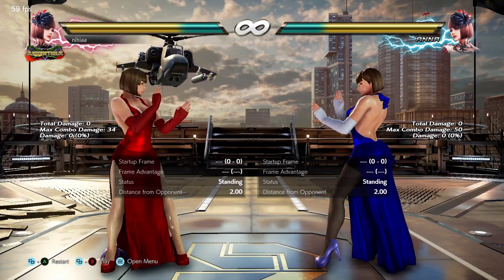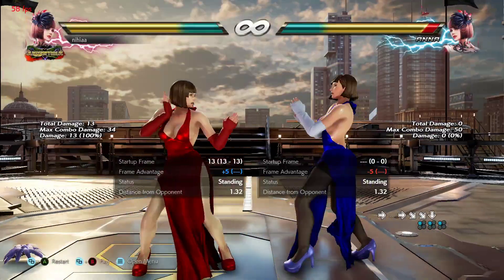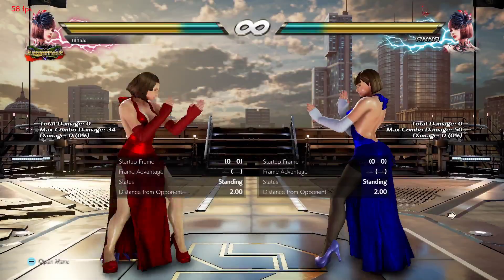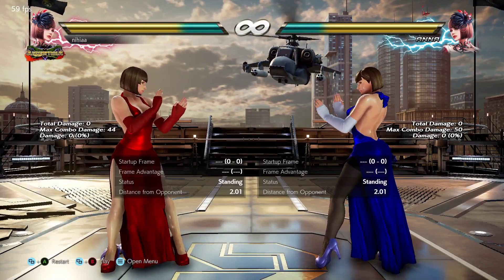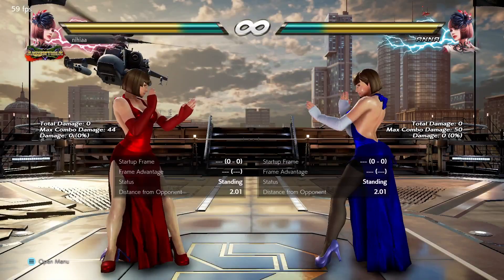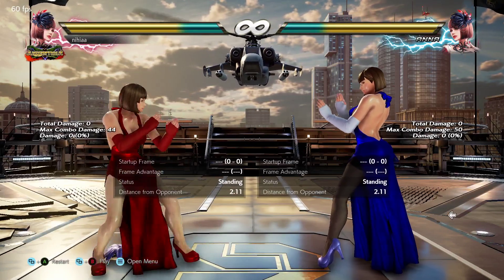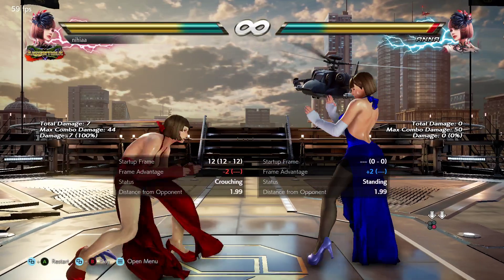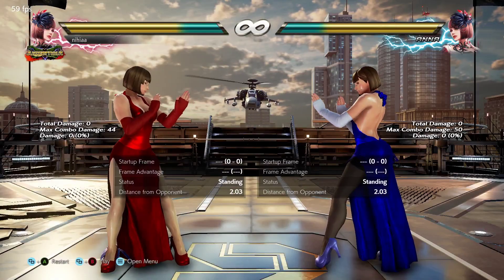Another good starting move is down-forward 1 — it comes out at 13 frames, not too risky. The only thing you'll risk is getting hit with a magic 4. Down-forward 1 and up-forward 1 are both solid options; with up-forward 1 you can go the whole string if you commit. I don't recommend using a move slower than 13 frames unless it's a high crush. These are your recommended starting moves — safer, fast to execute.